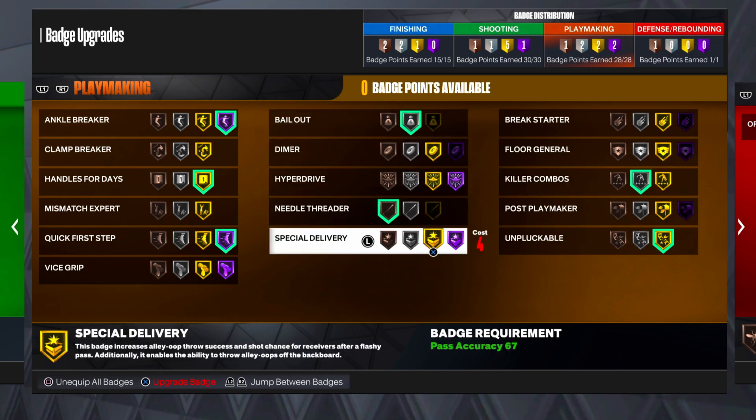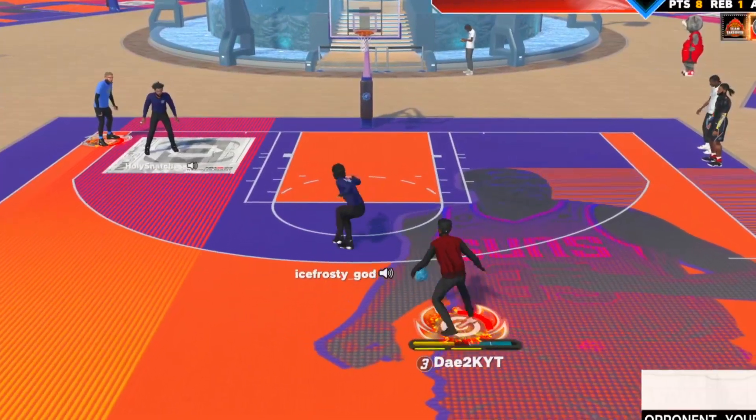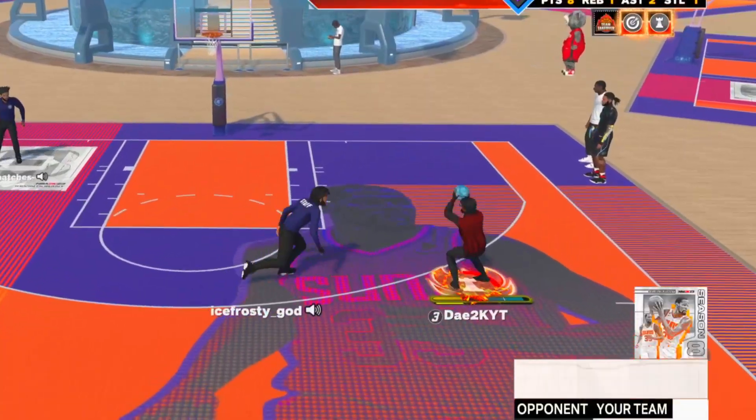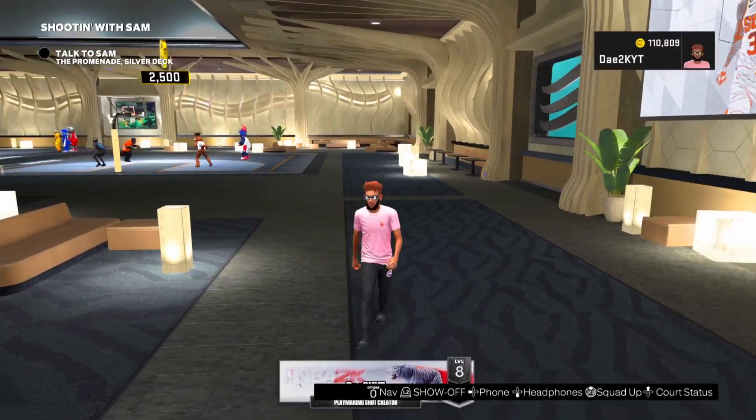Ankle Breaker — a lot of comp guards don't really rock Ankle Breaker like that. Me, I put it on Hall of Fame. I love snapping ankles on this game. It's one of the funnest things to do.